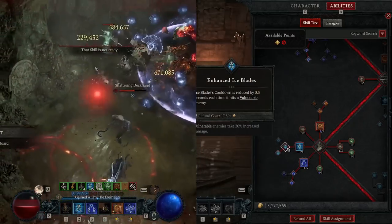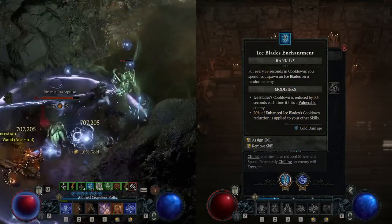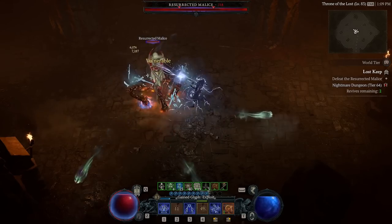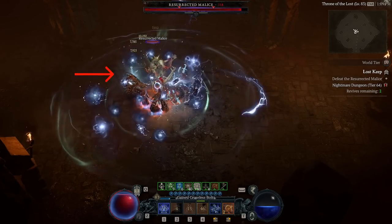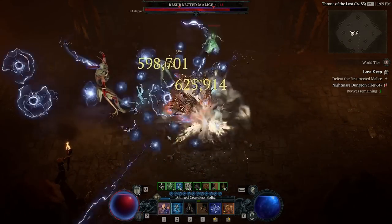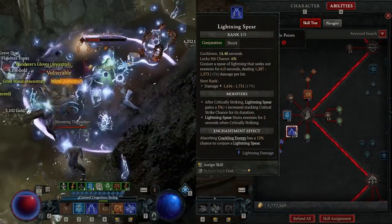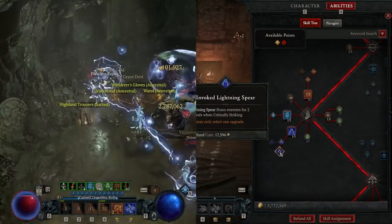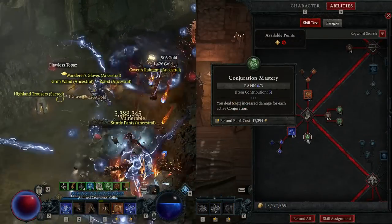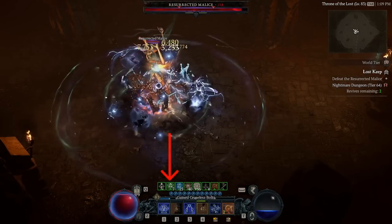Then take Precision Magic for 15% lucky hit chance, Ice Blades for vulnerable state and cooldown reductions, and Ice Blades in enchantment to synergize with all cooldown skills — like instantly spawning four Ice Blades at the beginning of a boss fight. This is also why the build has zero cooldown ultimate. Then take Lightning Spear for stable stun.